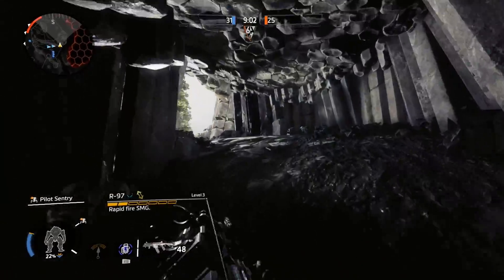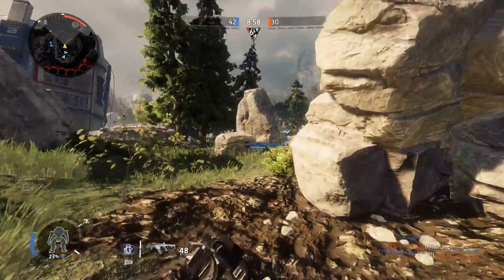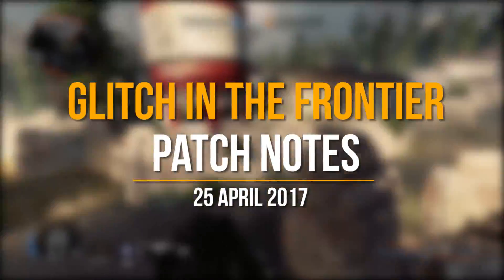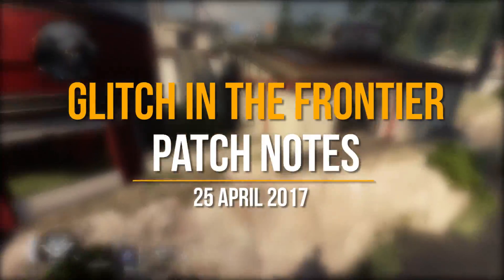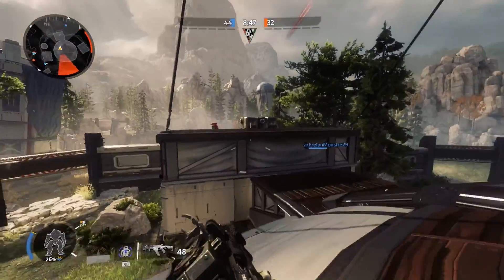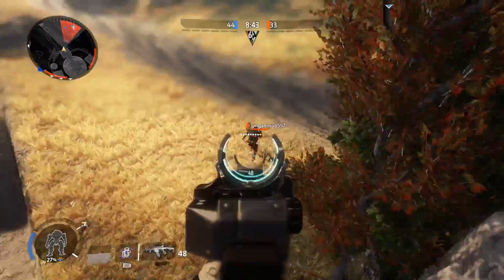Yo, what's going on everyone, my name is Tricky Acid and I'm going to have a brief run through the latest patch notes for the Glitch in the Frontier DLC. I won't be going through every detail, but just the main points that I feel like targeting, so let's kick it off with the new contents.